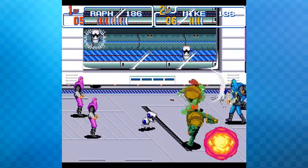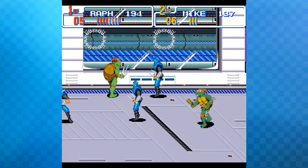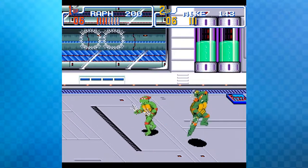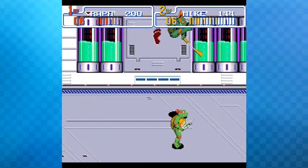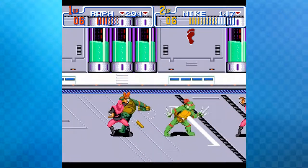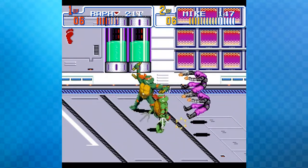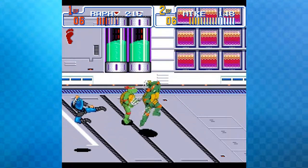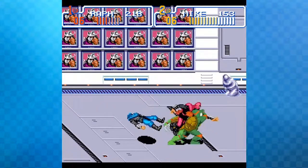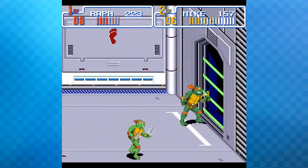A CG TMNT show from a few years ago was pretty good and tried different things. There's a brand new TMNT TV show in the works, but the host doesn't like the unusual character designs — it looks kind of like Lunatics Unleashed. The newer movie designs were also weird because the turtles were giant, and Michelangelo's face looked really strange.